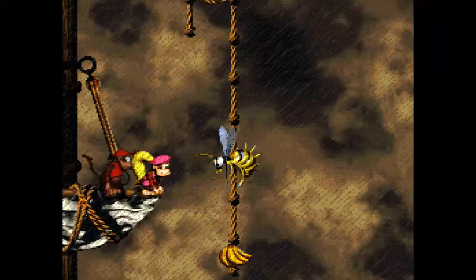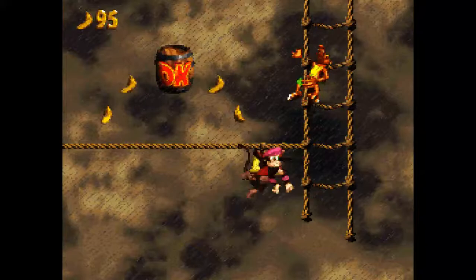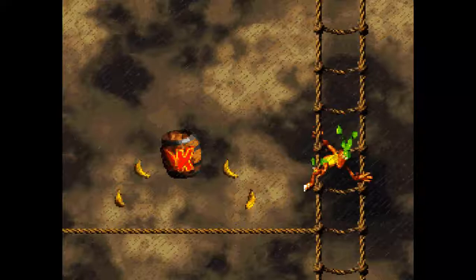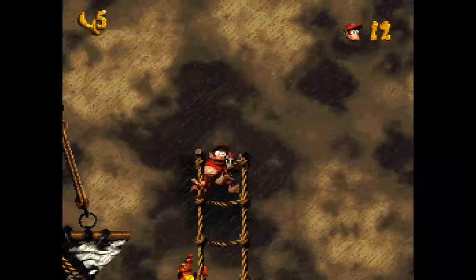Hit the same button again — the supercharge. Do I just jump over him? Jump and twirl over to the rope. That worked! It's these things again. Well, if you mess up, it's okay because there's a DK barrel right there. I usually go under him. To the other side — your turn. Yeah, I'll show you. I don't think you've played in a while, so go ahead.